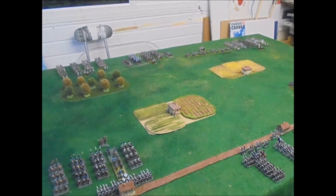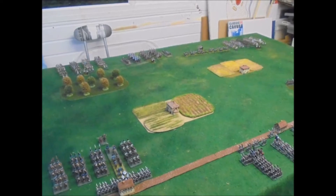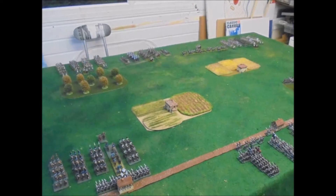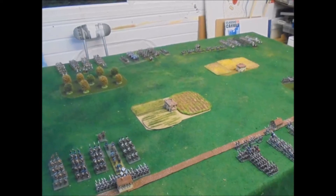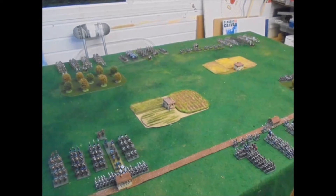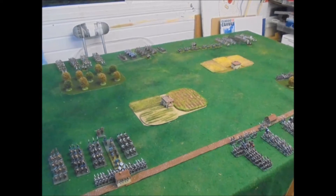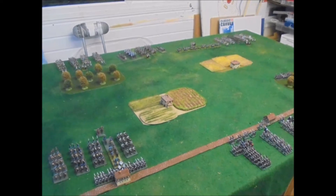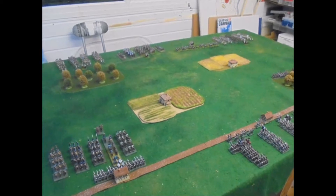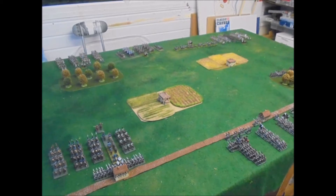Going through deployment — attacker deploys first. You can see there's an infantry division behind the woods on the top left. I've done that before when attacking, because you can go centre or round the side. But I've found that does cost you time, because you have to go round that wood. Cavalry in the centre, and then the other infantry division over on the far side, threatening to come on the right-hand edge. Are they going to cut through between the farm and the wood?